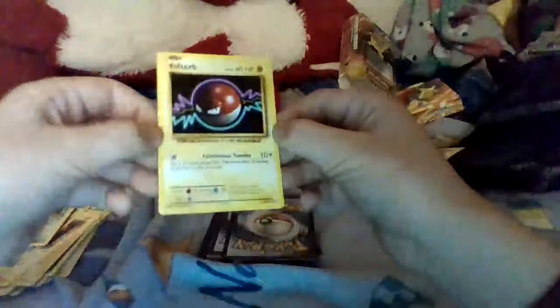We got Voltorb — this guy's pretty cool, I like him, I have many of them — and an energy. We've got another trainer I've already had before, it's Switch — you get to switch your Pokemon. We got Caterpie again. These are the ones we got so far, nothing really that crazy. We got a Weedle, beautiful. We got a Metapod again. Gonna do two. A Kakuna — it looks like it's just repeating now.